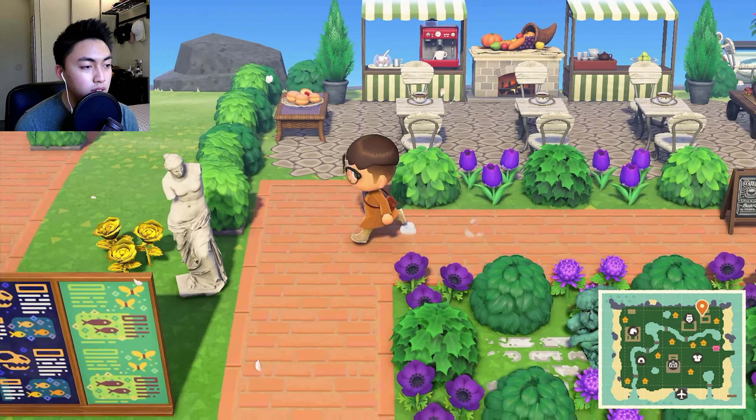'Oh great, now I'm seeing ghosts. Suppose it was only a matter of time.' We have a couple blue roses dotted around the map because those are my favorite flowers and sadly they're the hardest ones to get. Continuing down west — oh, there's another little bear. Hello, hello, hello.